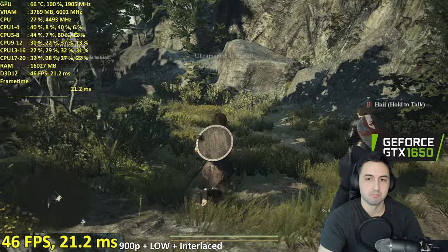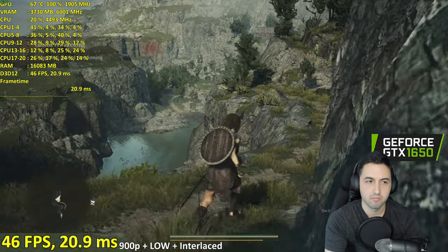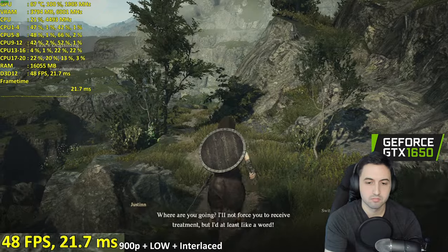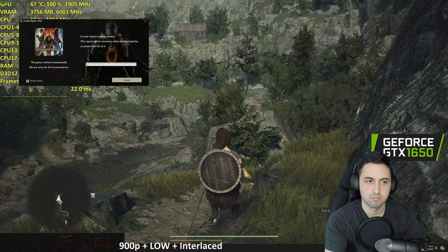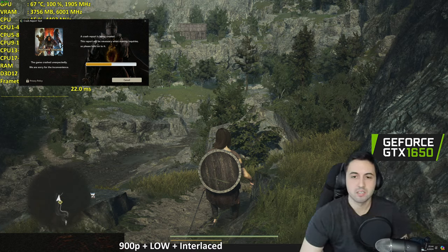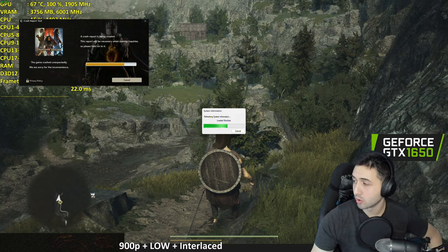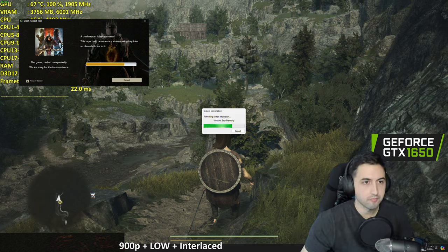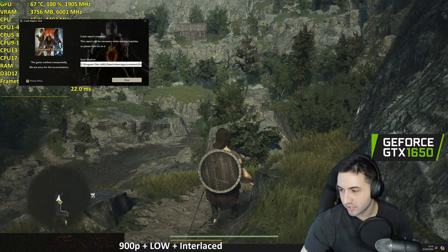Outside it seems to be fine. The shadows look pretty blocky. Then the game crashed again. I think it's a 720p game for this card. For the 1650 I think it's a good idea to go for 720p. I've checked the chat — the RE Engine is known to crash when it runs out of VRAM.